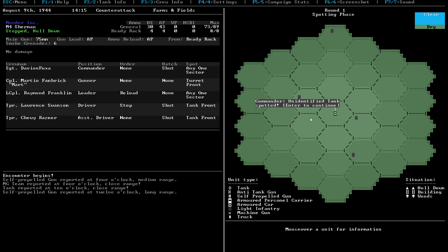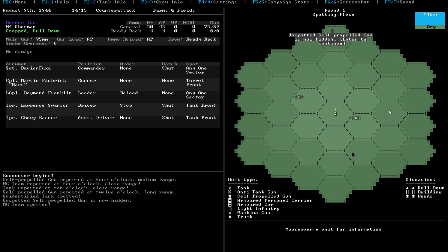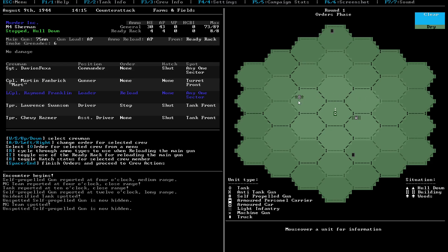An unidentified tank is spotted over here. Unspotted self-propelled gun is now hiding. MG team is spotted over here. Unspotted self-propelled gun is now hiding - so they're all hiding. Alright, so there's a tank over here. Now, note that the German tanks are a lot more powerful than the American ones, so it's usually not a good idea to try and hit these guys front on.